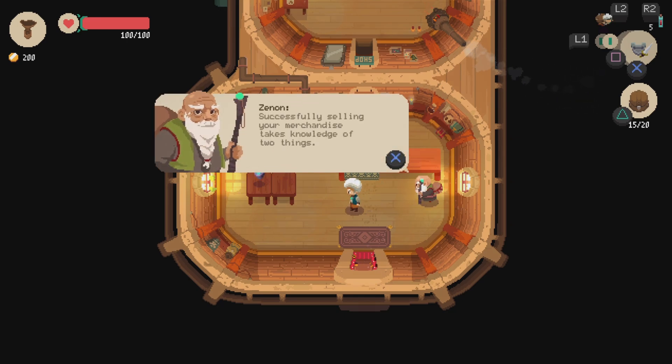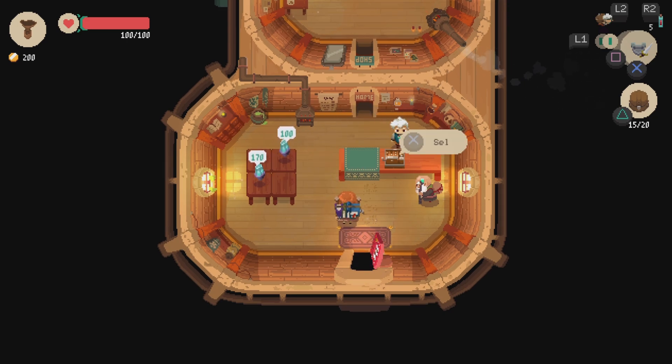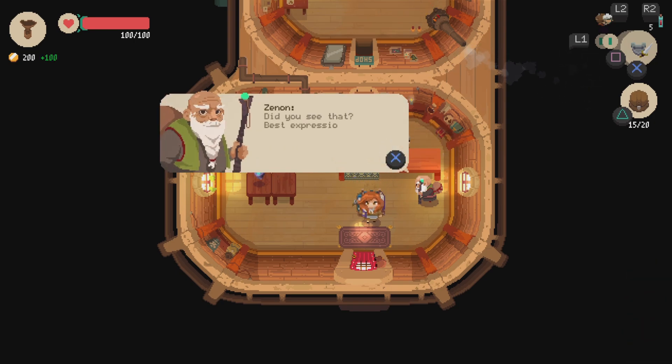Successfully selling your merchandise takes knowledge of two things: value and demand. This will all make sense shortly. So we open the shop, somebody comes over and they look at it. A little happy face means that they like the price, which is good.